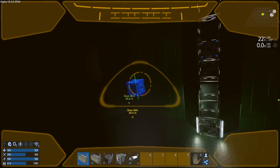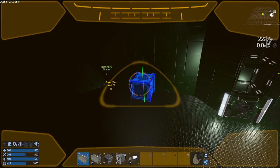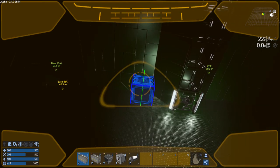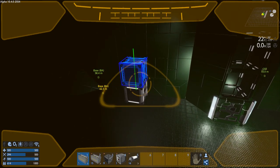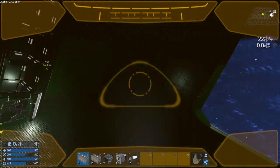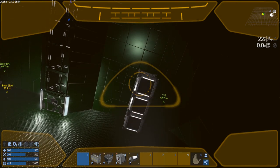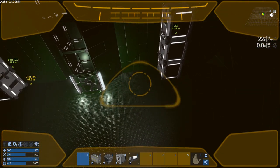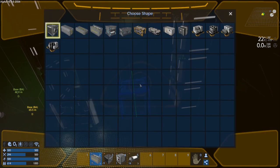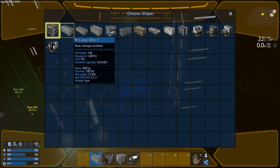We've got a whole bunch of cargo boxes to put in. One, two, three, four, five. If we did like a small one - let's stack three, because that's what we got. We'll do a small one in the middle. Because sometimes you just need the slots, right? You don't need the weight capacity or anything - 64 slots is all you need for certain things. And certain things you do need something that can handle a little bit of weight.